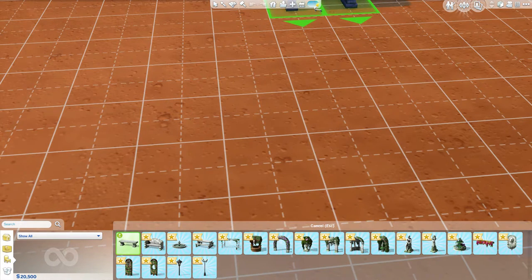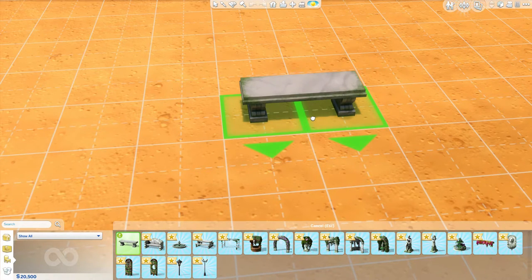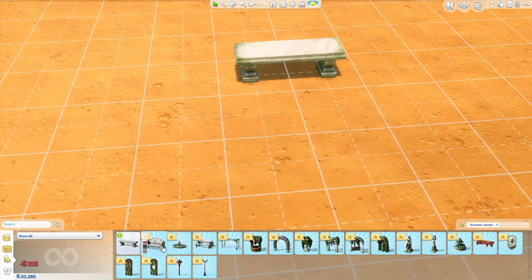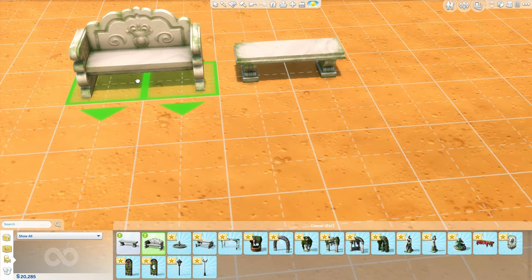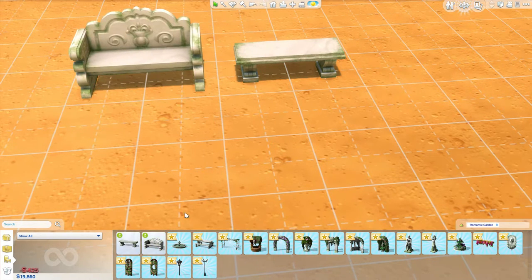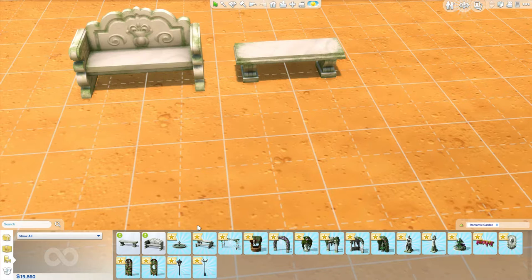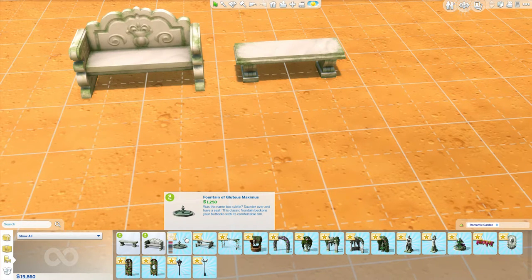First, let's change the time of day because the lighting isn't looking good. It has just plain colors and then also the more weathered/dirty-looking park bench versions you'd expect to see in stone or marble. There's probably a matching chair in the same colors — there's a pink version too, cool. Oh, and this is the fountain — the Fountain of Gluteus Maximus. The description says 'saunter over and have a seat, this classic fountain beckons your buttocks with its comfortable rim.'